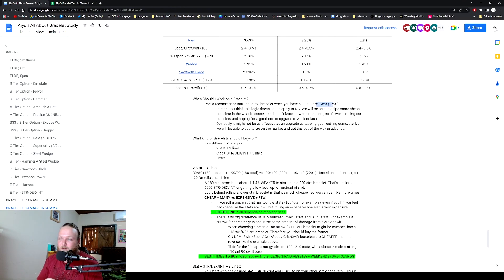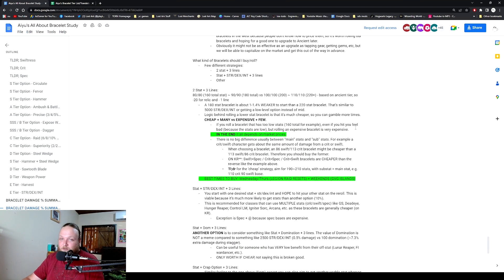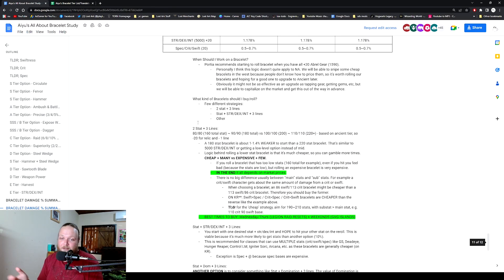That could be quite a while away. I would start working on bracelets probably not sooner than that, or maybe once you've gotten through braille and honed up your new braille pieces and you're ready for hard braille — then you can really start pumping gold into your bracelet sets. I myself am just going to try and get a double liner with crit swiftness for my crit sorc and crit spec for my igniter. I'm not going to worry too much about getting the super S-tier one as long as I get close to 100 stat on both.